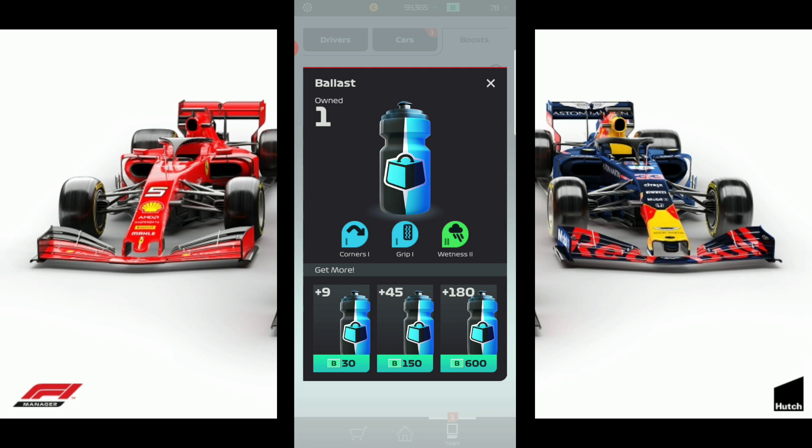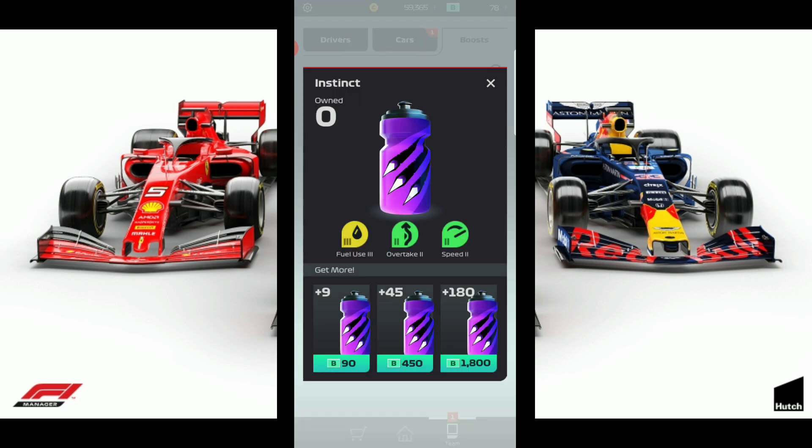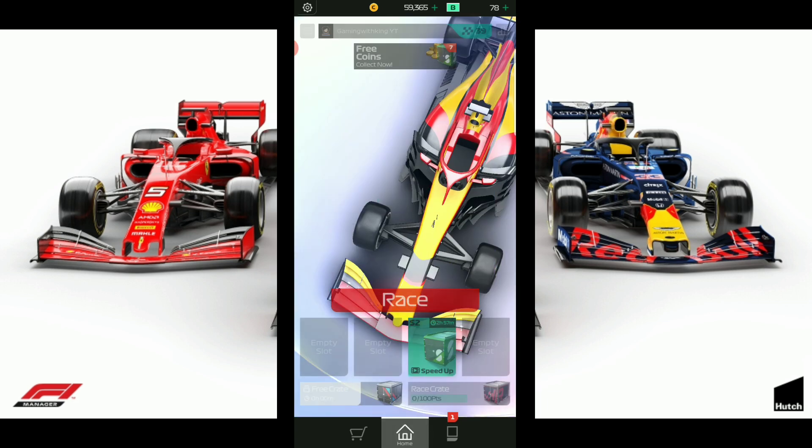This one gives corners — it allows your drivers to take corners better — and it gives you grip. You get that extra grip and you get wetness ability, so your drivers can perform in the wet. This one also gives speed, so acceleration will be faster when a car uses this boost. You can also get overtaking and fuel. So those are the main aspects of boost: fuel, tire management, grip, corners, wetness, overtaking, and speed.